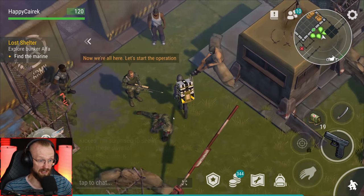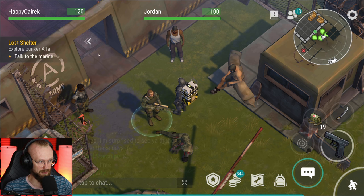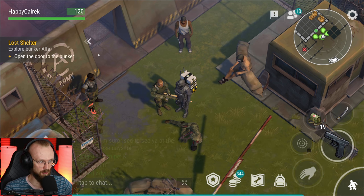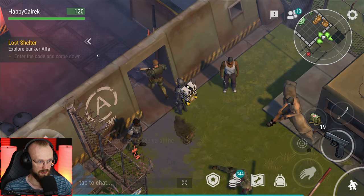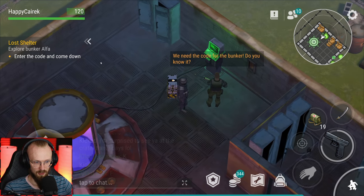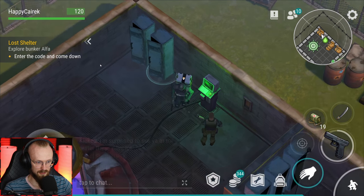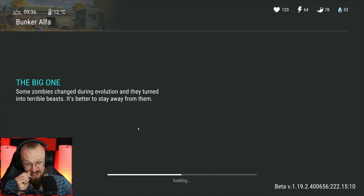Look at all the things - we just entered bunker alpha, look at all these guys here. 'Now we're all here, let's start the operation.' I probably have to open bunker alpha. 'I'll give the command as soon as you open the door.' But the door is already open. 'Enter the codes and come down.' The codes are already done. We need to know the code for the bunker - I kind of do, I've already entered it. Maybe I have to go lower to the bunker.